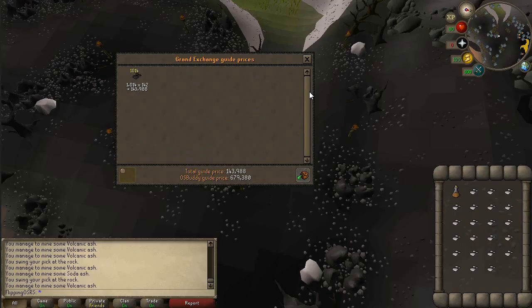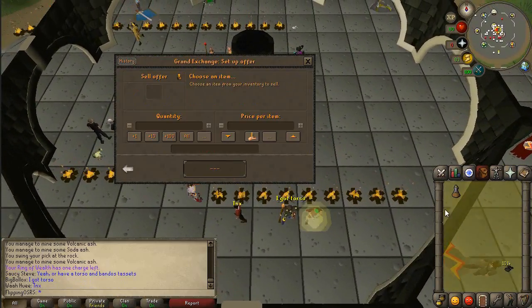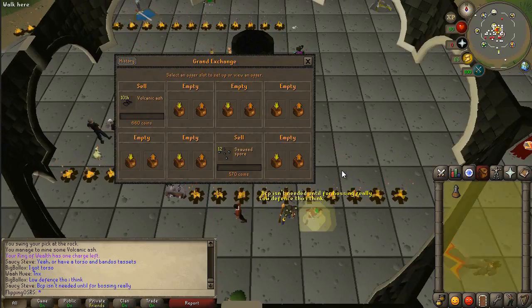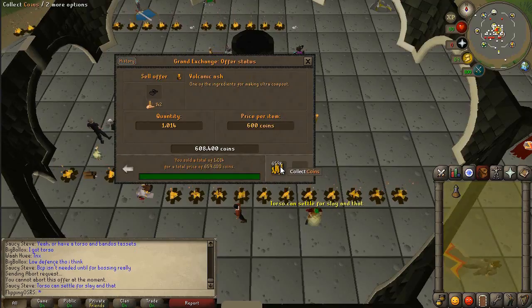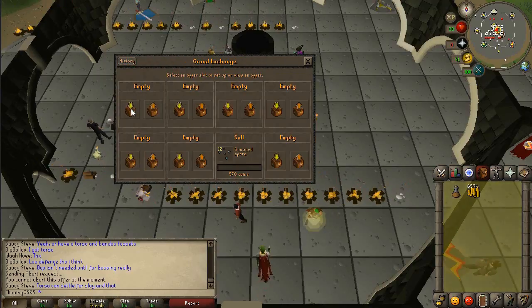So it's worth about 680k, so 600-700k an hour is extremely good. I'll hop over to the Grand Exchange and see how much they actually sell for. We got 1,014 roughly and they're going for about 660 GP. We'll dump them in — not quite at 660 so we'll reduce that a little bit, toss them in for maybe 600.